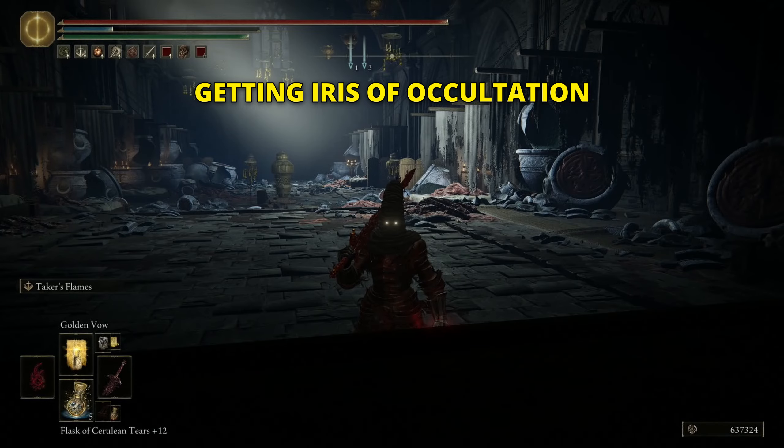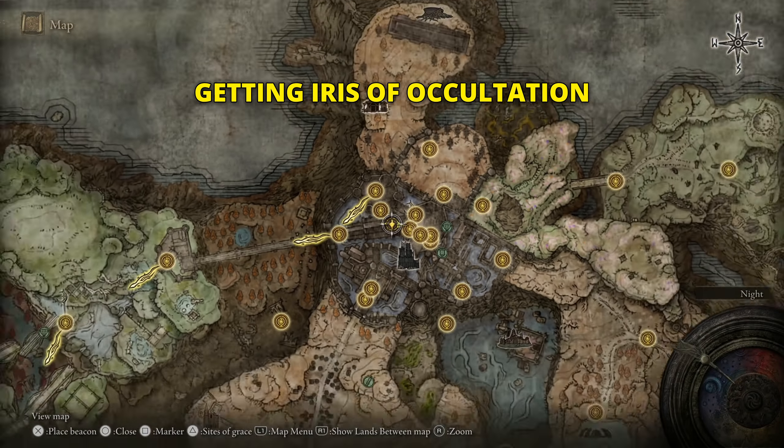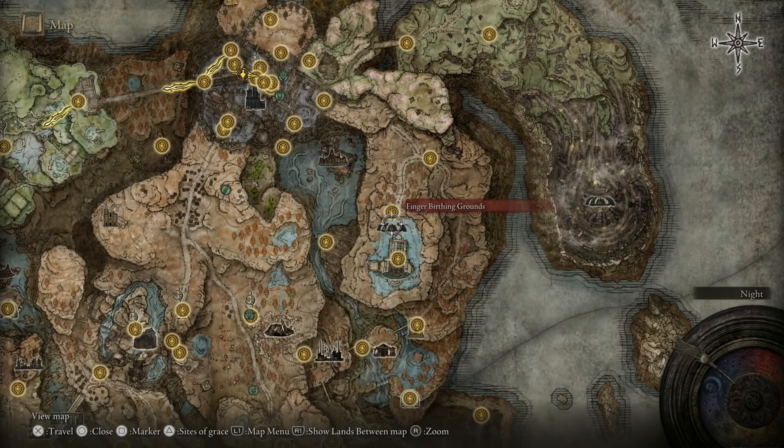Pick up the Iris of Grace. Next, we're going to get the Iris of Occultation. For that, we're going to go to the Faulted Reprimand.